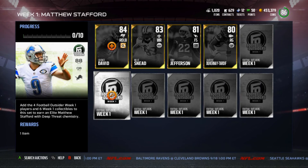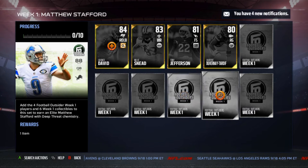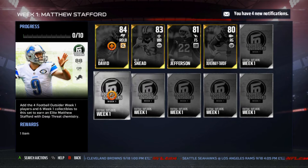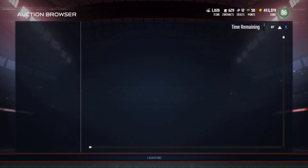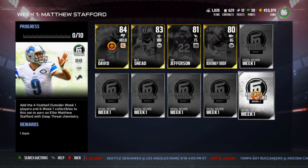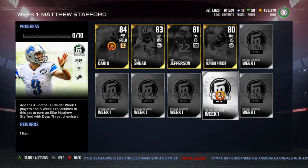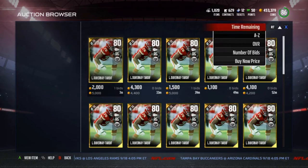You need the four players. I actually pulled the Lavonte David — I opened up a few pro packs when these came out, just looking to see if I could pull one, and I pulled Lavonte David, pretty happy about that. These collectibles are currently going for about 6,400 each, so you can get them all for about 38–39k overall.